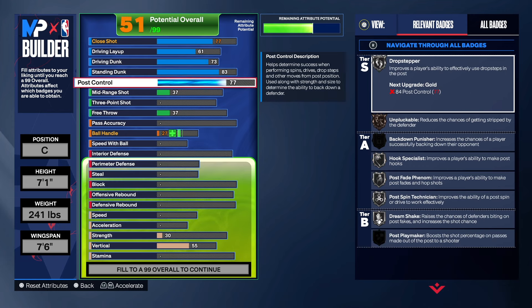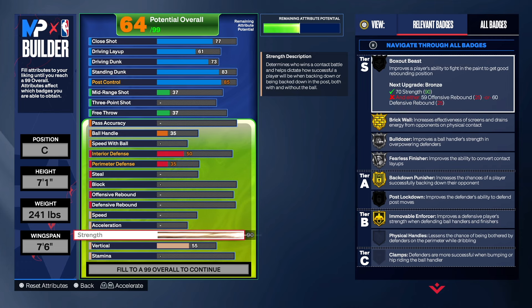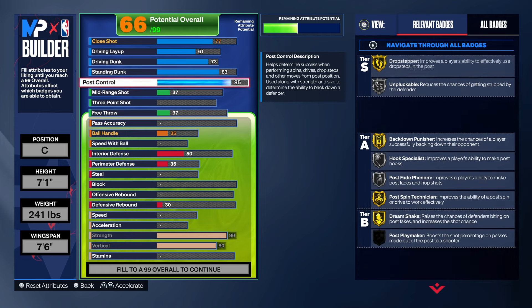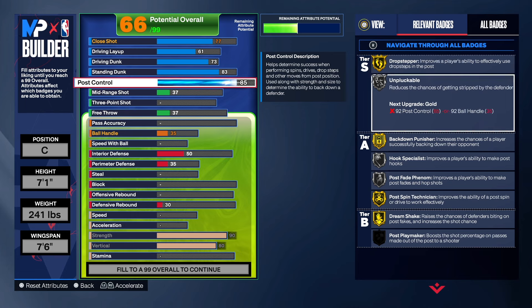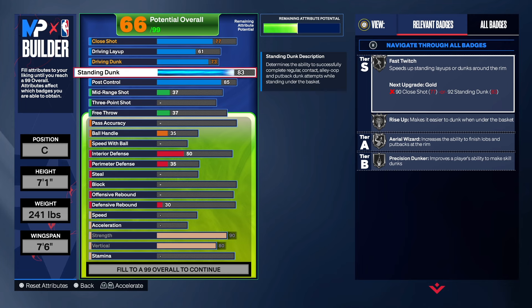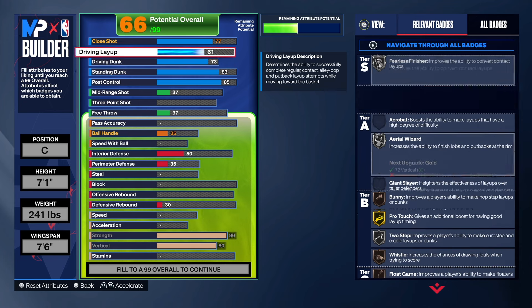For the post control, we're going to take that up to an 85, which is enough to get us some pretty good badges. We're going to bring the strength to at least 90 — that's the spot. The vertical we're going to do an 80. As you can see, we get gold Drop Stepper, gold Bag Down Punisher, gold Post Spin, gold Dream Shake, Post Fade Phenom — which I think goes to gold or even Hall of Fame. We've got Rise Up and Fast Twitch on silver, and Post Rise on this build.